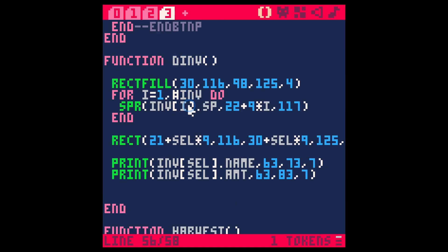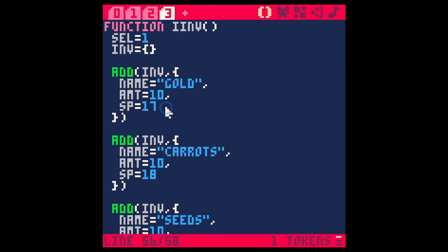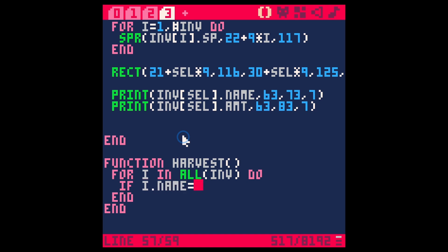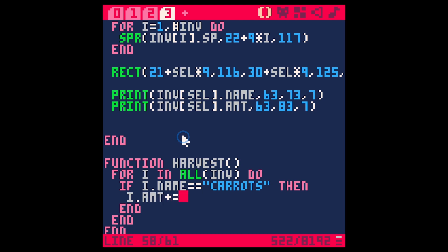We're going to have to use our new way of doing inventory stuff, which is a table full of tables where each table has properties. So what we're going to need to do is search through our inventory table and see if we have carrots. We can do that by searching for the name 'carrots' and then change the amount of that table. We can use a for loop: for i, for item in all inventory do — if i dot name equals carrots then i dot amount plus equals one. That's pretty simple, so let's hit save.